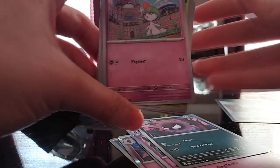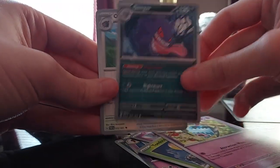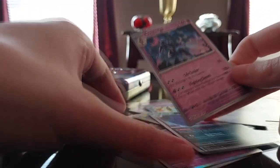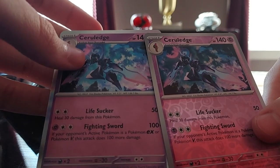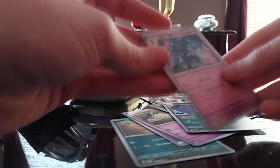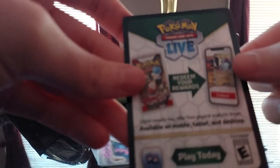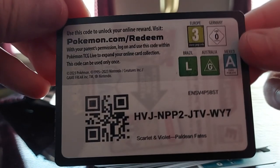We got Basic Energy, Exeggcute, Ghastly, Ralts, Toadscool, Swoobat, Gengar, Lickitung. And that's crazy — we got the holo Cerulege and the reverse holo Cerulege. So that's cool. Let me see — is this the shiny? No, this is just regular Cerulege. I guess the white background of the code card doesn't mean anything. I don't do the online TCG, I don't know if they still have that around, but if you want that code, there you go.